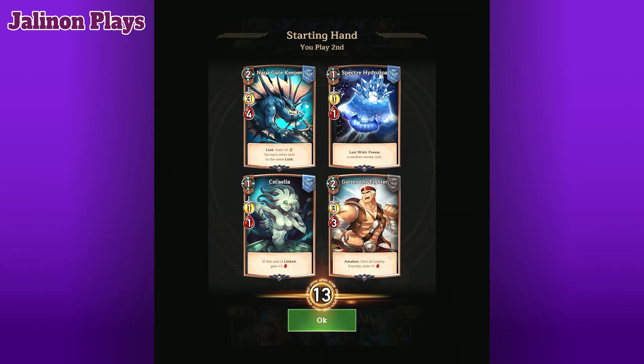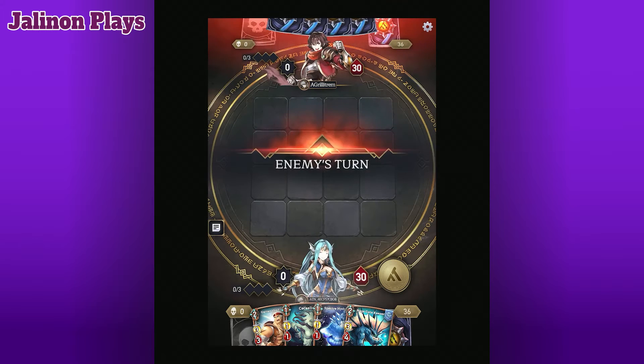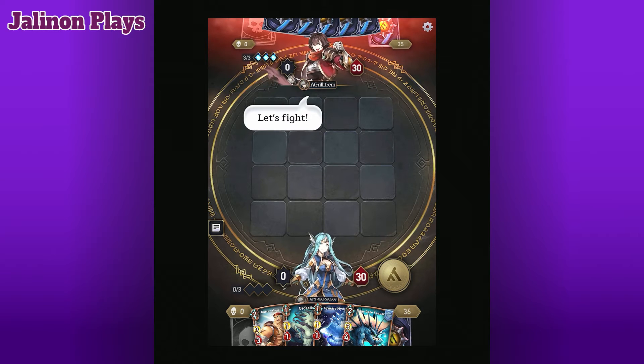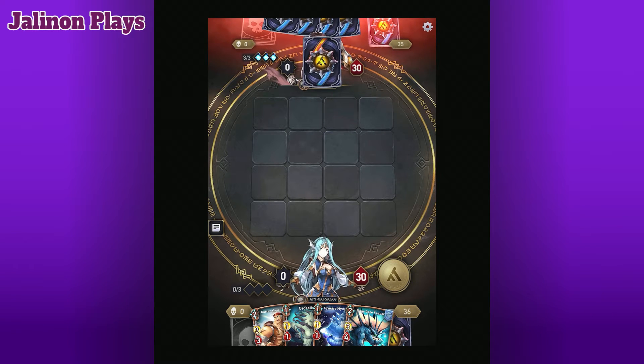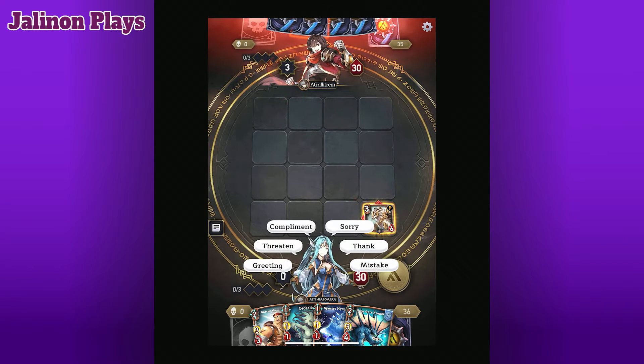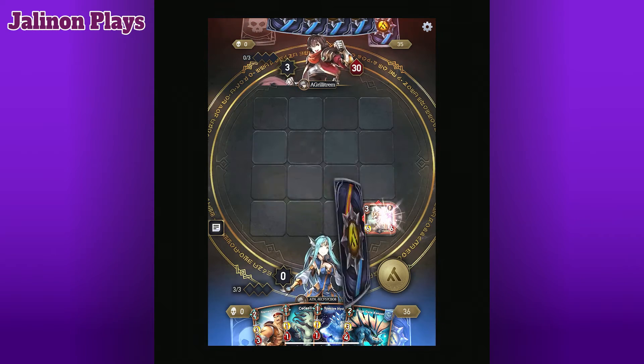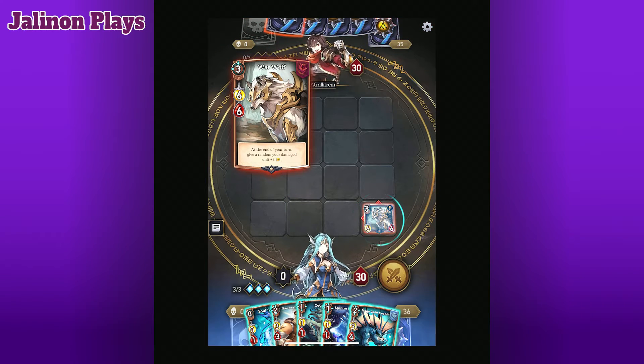We've got a one-cost, two-cost, a one-cost, two-cost. We don't care about the last wish freeze — that's basically a death rattle. Linking is good. Yeah, we'll just replace that one. I didn't click okay — well, learned that. So you can click on your character, do emotes. That's a good card, the werewolf.